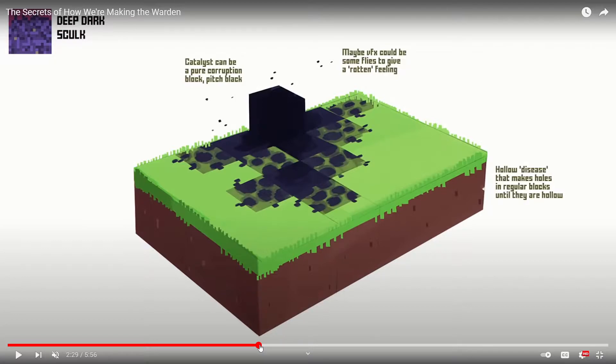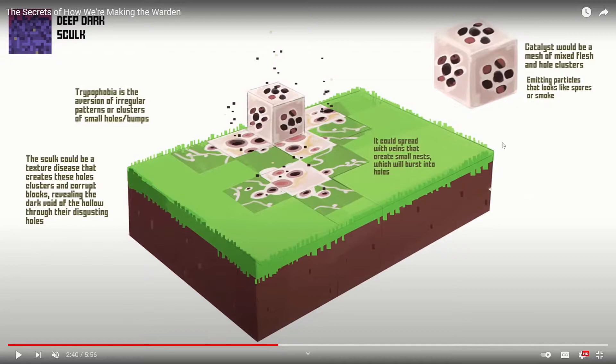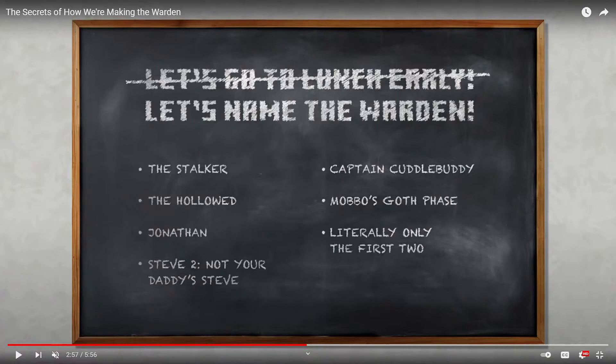Some straight up dark that looks pretty similar to what we got now, and then some holy white stuff which I'm really glad didn't end up coming over. They also discussed some possible names that could have been used for the Warden — really just the Stalker and the Hollowed. They were never going to name it Jonathan.